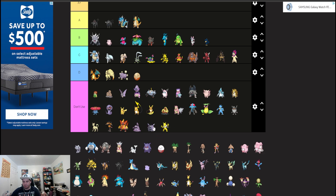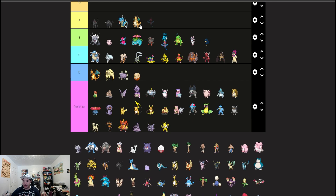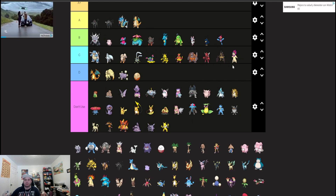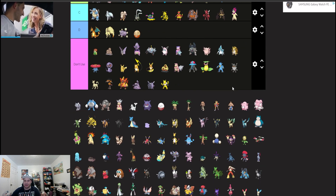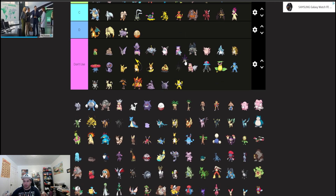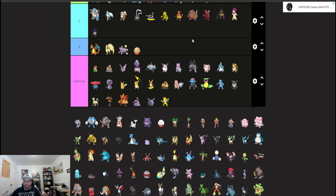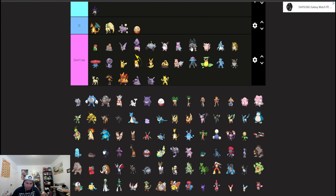Porygon-Z I think is below P2 but still B tier. Adaptability Hyper Beams are just going to be good, and with a lower power level you could get this guy behind Tailwind and start doing some stuff. I feel like Overqwil could find a niche again — another Swift Swim Pokémon for rain. I think somebody brought it to an international and did really well with it.